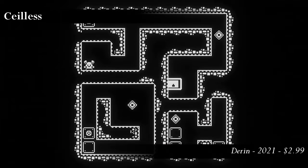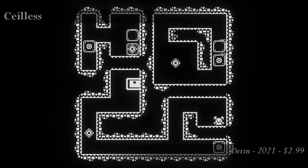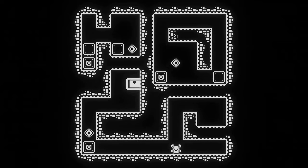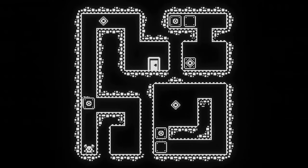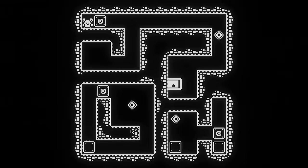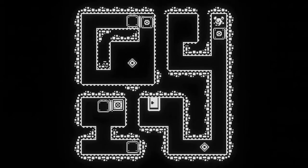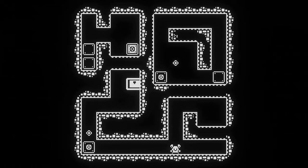In Sealless, the player has control not just over the little low-res protagonist, but also over the level itself. At the press of a button, the player can rotate the entire map by 90 degrees, and this is — as you'd imagine — the key mechanic. The objective is to push a series of boxes onto gems, locking them in place.